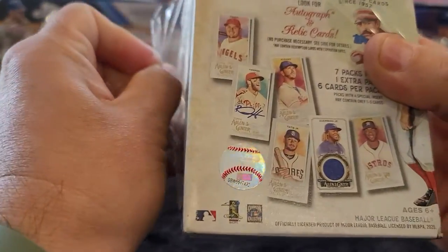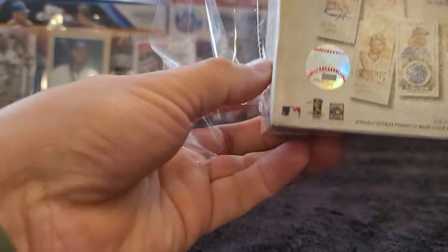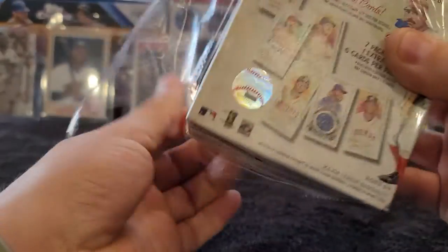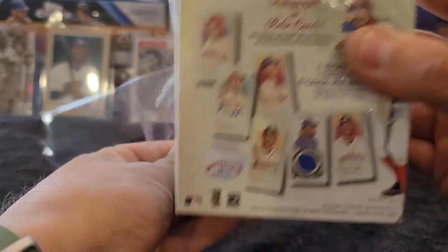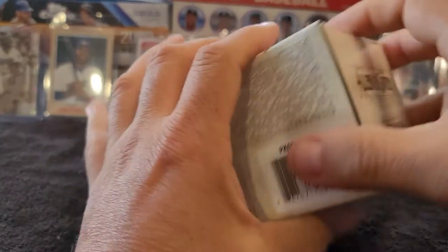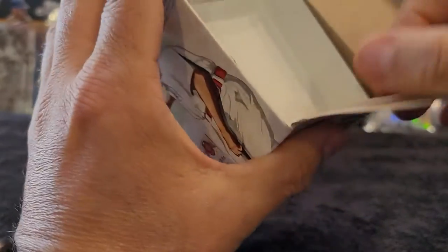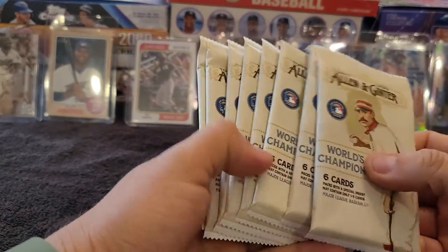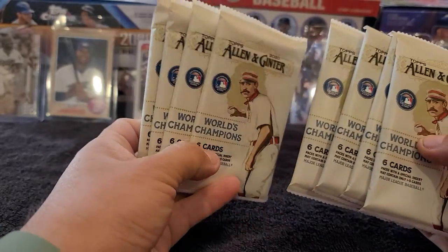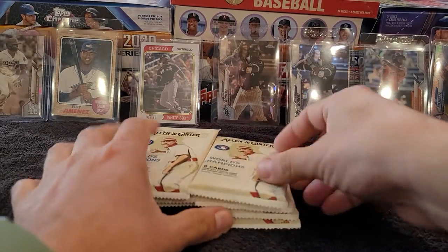On the cover you can see at least one of them, and then you can see some of last year's. You got Mike Trout and Bryce Harper on the front right there. I think the relics look a little bit better than last year — not still not the biggest fan of the relics, but unless you get one of those mini framed relics, those are really cool. I like those. Got a couple of them last year off of the blaster boxes. There are eight packs with six cards each, so let's see what we can pull.